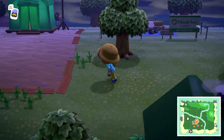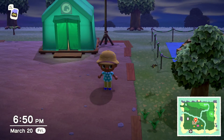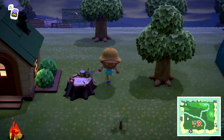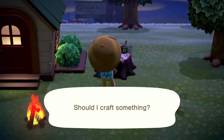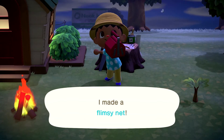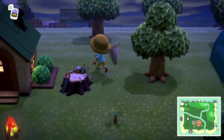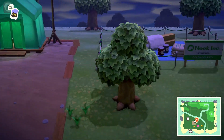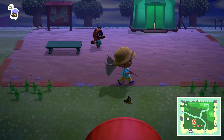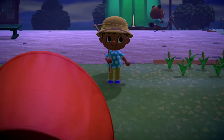Now let's say that you were after this tiger butterfly here and your net just broke. We know that if we go inside the tent it'll despawn. What we'll do instead is go right here to our outside workbench, craft a net — and with tip two, we'll rapidly press the A button to make it faster. Let's equip our net. There it is — the butterflies, they always travel fast. And there you go, that is tip number three.